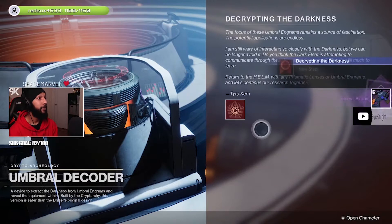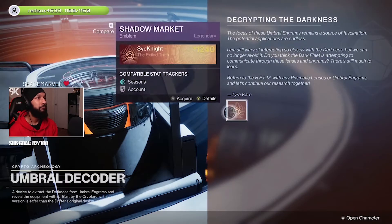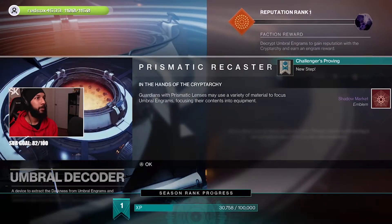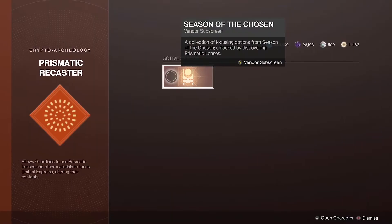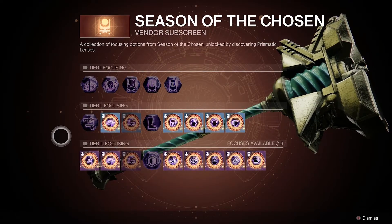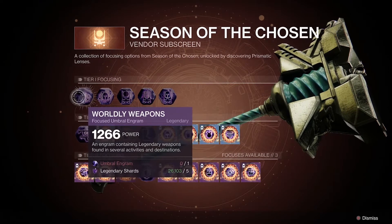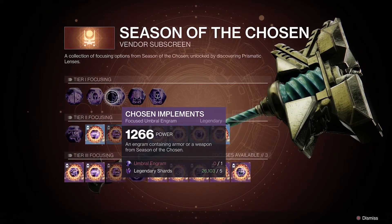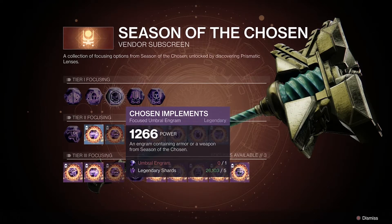Today I'll be going over specifically how to focus engrams, decode them, and unlock all the options of decoding engrams within the Prismatic Recaster. If we come over to the console, interact with it, and select the Season of the Chosen node, you'll see various different options for focusing engrams. Focusing an engram simply gives you the option to narrow down what an engram will drop for you. For example, looking at some of the Tier 1 options, the Chosen Implements engram gives us the option to drop any armor or weapon specifically from Season of the Chosen.